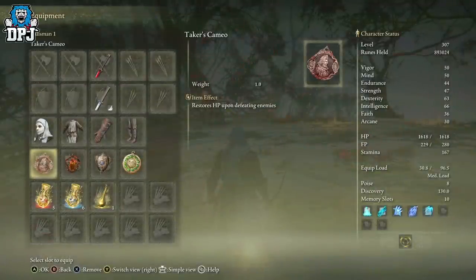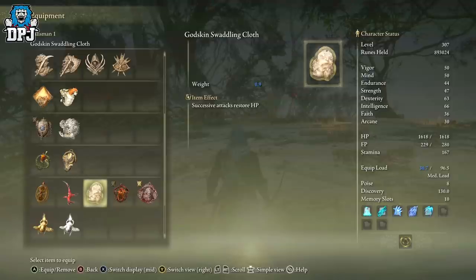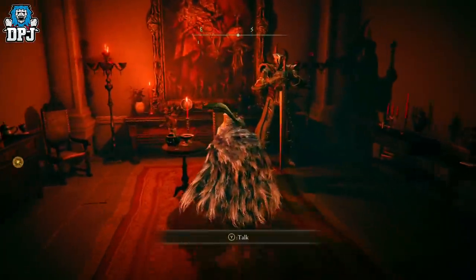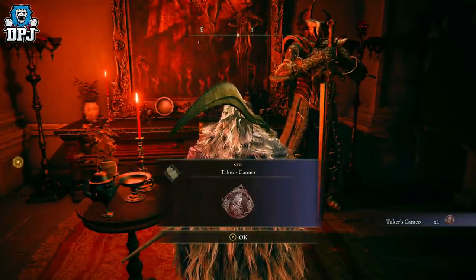The final talisman is Taker's Cameo, which restores HP upon defeating enemies. This weapon is great for killing hordes of enemies, and that's what this talisman is best suited for — it won't help much against bosses. There's also the Godskin Swaddling Cloth where successful attacks restore HP, but I've found Taker's Cameo to be more efficient. You get it from Tanith at Volcano Manor after completing the third letter quest and returning to her.